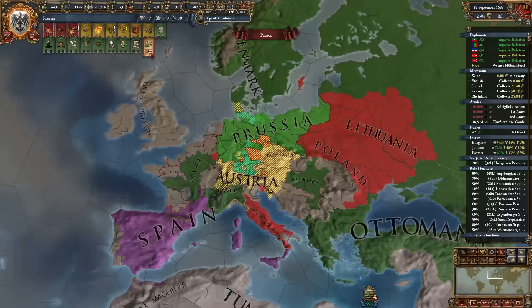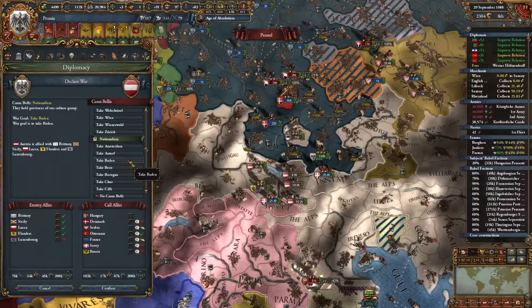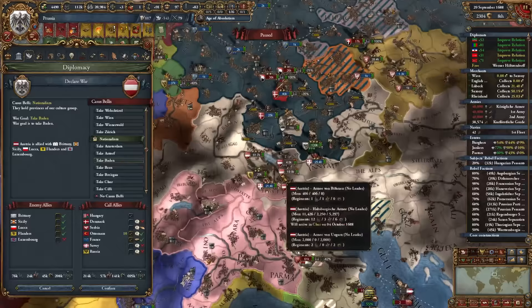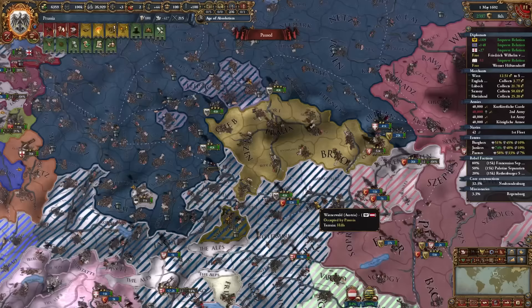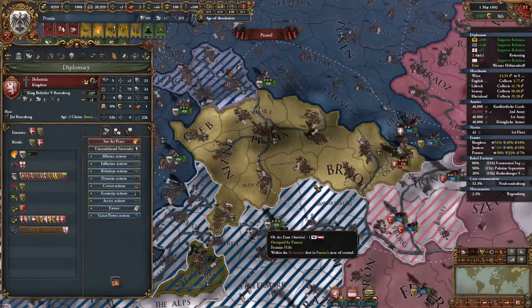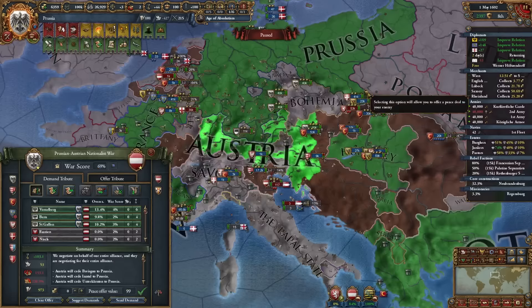While fighting half the world, I'll make it even worse and launch a Nationalism conquest on Austria, calling both Ottomans and France with promise of land. Once the Bohemia truce expires, I'll invade them super fast. I'm calling Denmark, Serbia, and Savoy for that war and will fully annex them. Also, I can finally get my 99% peace deal against Austria — that gives me 228% over-extension.